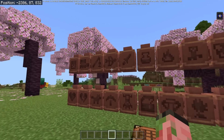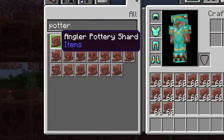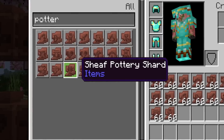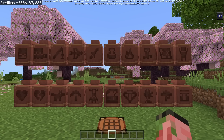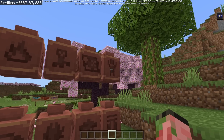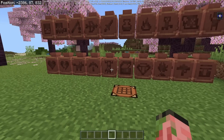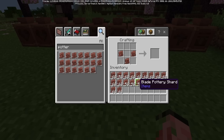They also added 16 new pottery shards for a total of 20, so now there are 20 different kinds of pot that you can create in the game. We've got all the different names: the angler, the archer, arms up, blade, brewer, burn, danger, explorer, friend, heart, heartbreak, miner, mourner, plenty, prize, sheath, and shelter along with skull. Now we've got a bunch of good ones — there's a warden, there's a sniffer, it's so adorable, and then a creeper, arms up, a tree, and just a bunch of other good stuff including a cute little dog. So now you can tell some actual stories in your Minecraft world just using these potteries — that's really cool environmental storytelling. You can have up to four different icons per pot, so you can combine any of these icons into this little shape and get yourself a custom pot.